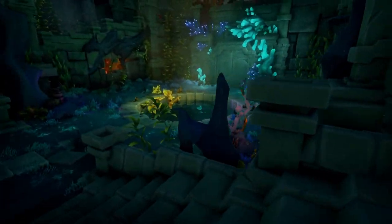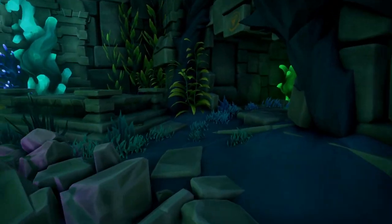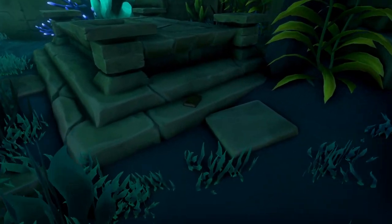You're going to fall down here and run all the way down. Then next to what looks like a sacrifice table, you're going to find the first journal.